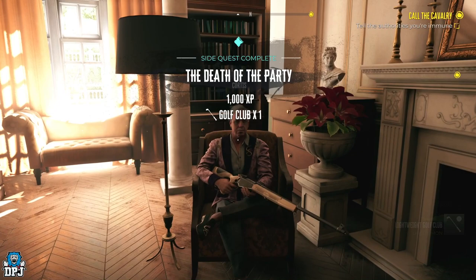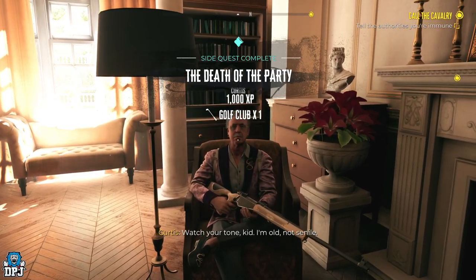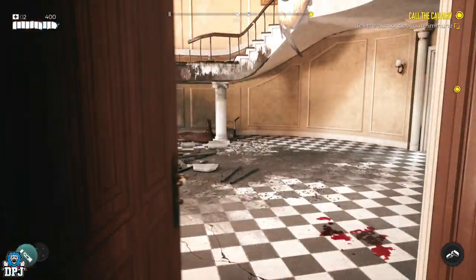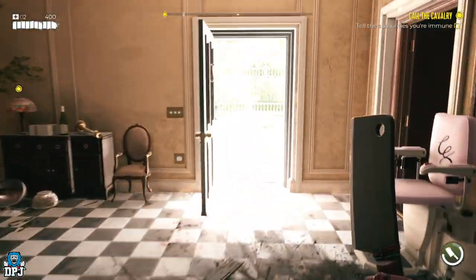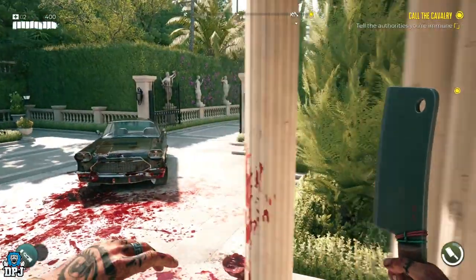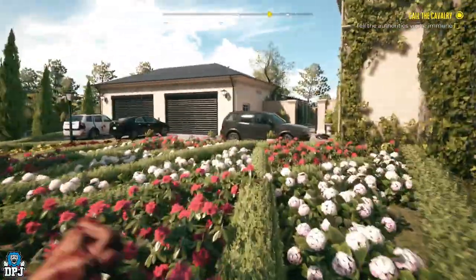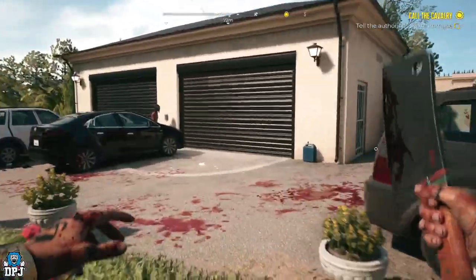Either way, complete the quest and then head outside to the front of his house where his garage is. If you try to use the side door, it states you need Curtis's garage keys — but actually, the keys are on the inside of the garage. So open the garage using this switch, which you can do once you've restored the power.